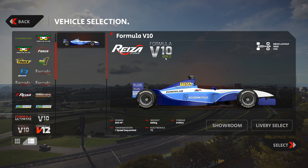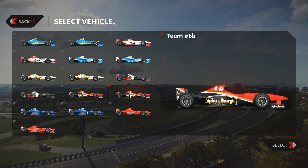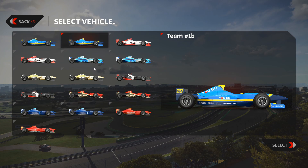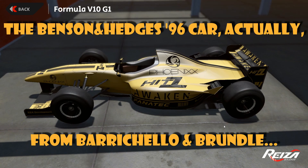First, there is the new Silverstone track, and second, a new car class. Till now we had the Formula V10 Generation 2 available, and I said in one of my previous videos that this might be a hint at what would follow - maybe they would develop a Generation 1. Indeed they have done it - the Generation 1 V10 car, which according to some information represents Formula 1 from the year 1997. Let's check out the liveries available - some nice color schemes including blue-yellow and classic red-white combinations.